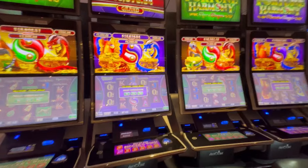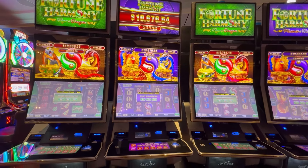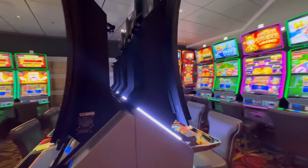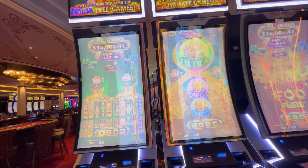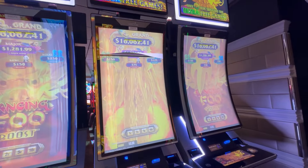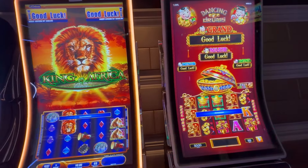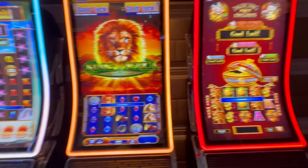On the other side of the Triple Supreme we have five Dancing Foo. These Grands are all connected to each other, and they are also multi-denom — one, two, five, and ten cents. We have another Cash Fall — not the Firelink Cash Fall, just regular Cash Fall — along with King of Africa and a Dancing Drums, and those are one cent. The King of Africa and Cash Falls have a multi-denom; Dancing Drums do not.